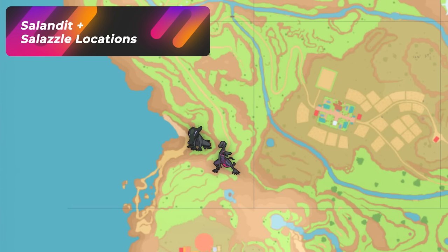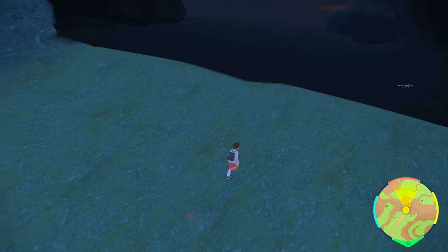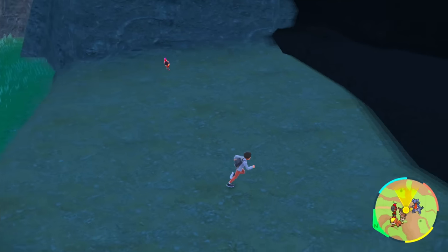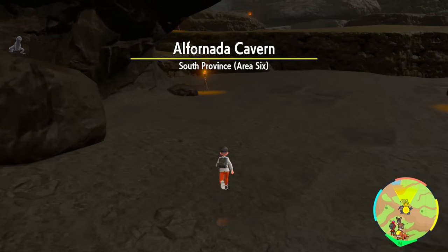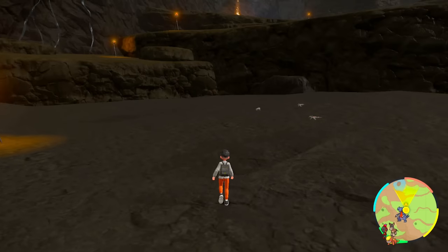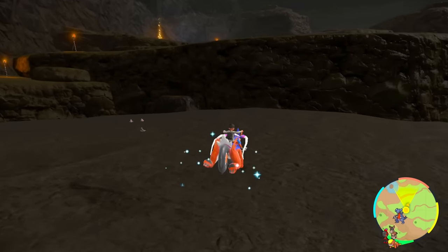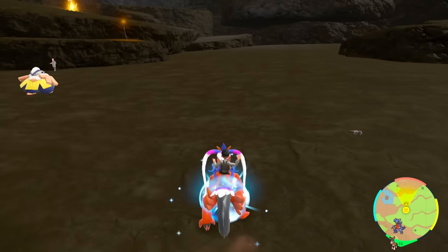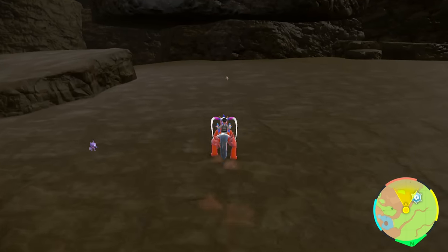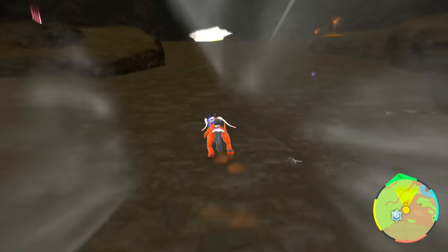The next shiny we're hunting is Salazzle and Salandit in the Alfernada cave. If you want a joint hunt, you can be on the outside for Charcadet and jump right in for Salazzle. Walk in and you'll immediately notice tons of them spawning under the fire encounter. I would suggest instead of running around the whole cave, just walk right out of the cave and come back in to easily despawn them. Make your own path — run straight in, don't go too fast, walk straight, and when you hit one of the walls, head back to the entrance to despawn.